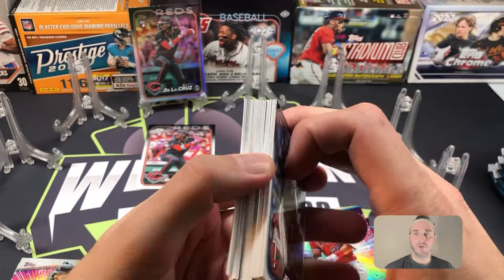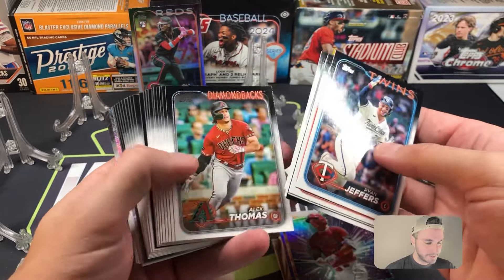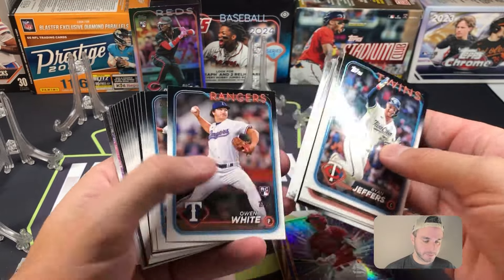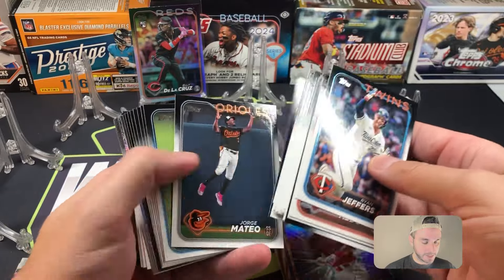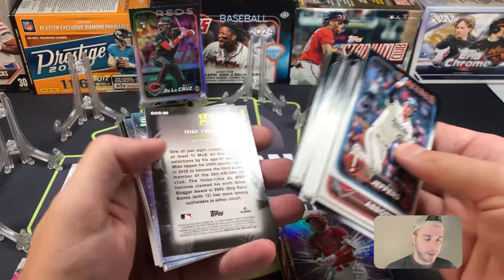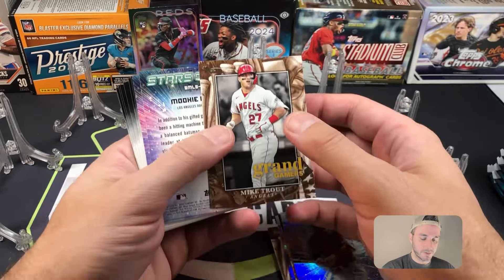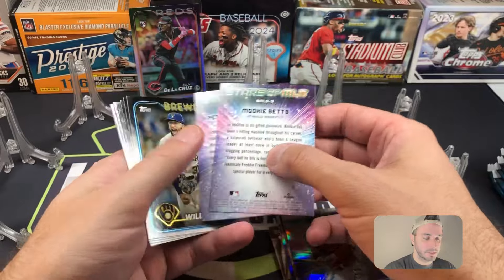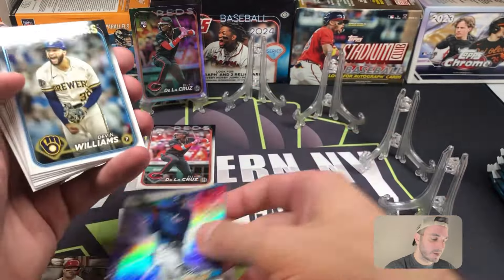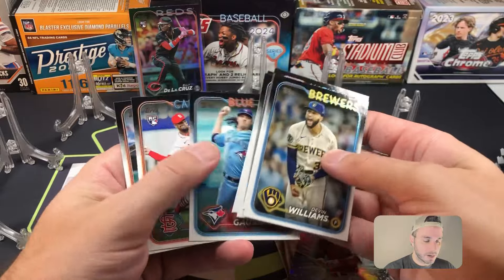The fat packs have been terrible for all these rips and now all of a sudden they have come alive. That's why I like getting a sealed case — there's got to be some gems hiding around in there. We have a Mike Trout Grand Gamers — nice, not numbered, just the regular base. Stars of MLB is going to be Pete Crow-Armstrong and Mookie Betts. Nick Gonzalez rookie card there.